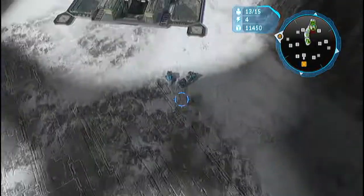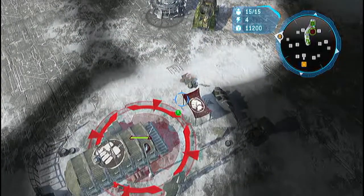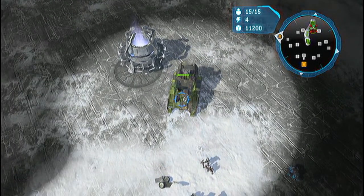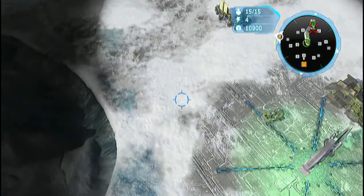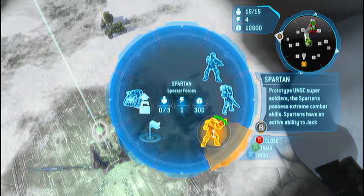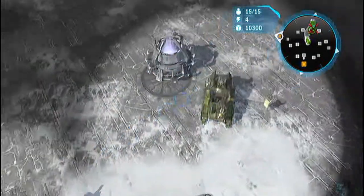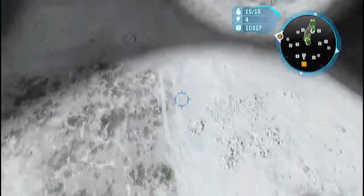I was trying to clear out this expansion so I could take it and get unit cap, but I realized I could have just taken the other bases my teammates would have been on. I went ahead and got my Elephant, got him set down, and started making Spartans out of him. Another reason I was clearing that base was because I needed a barracks, but then I thought about it — I don't need it for upgrades, so I can just build out of the Elephants.